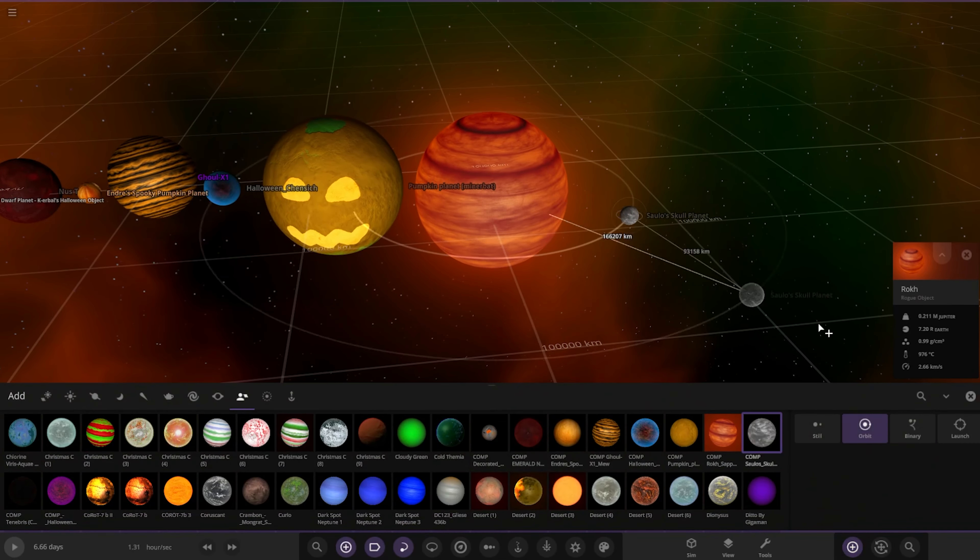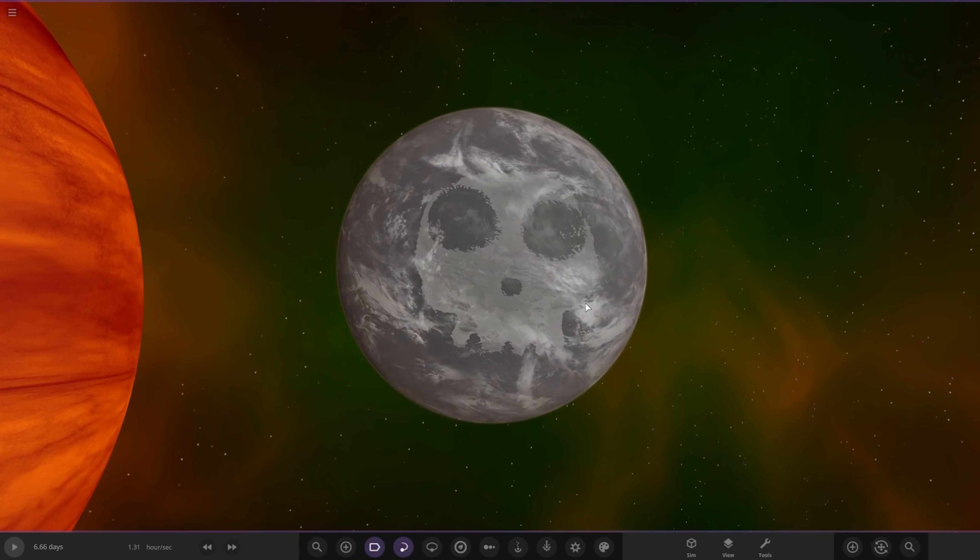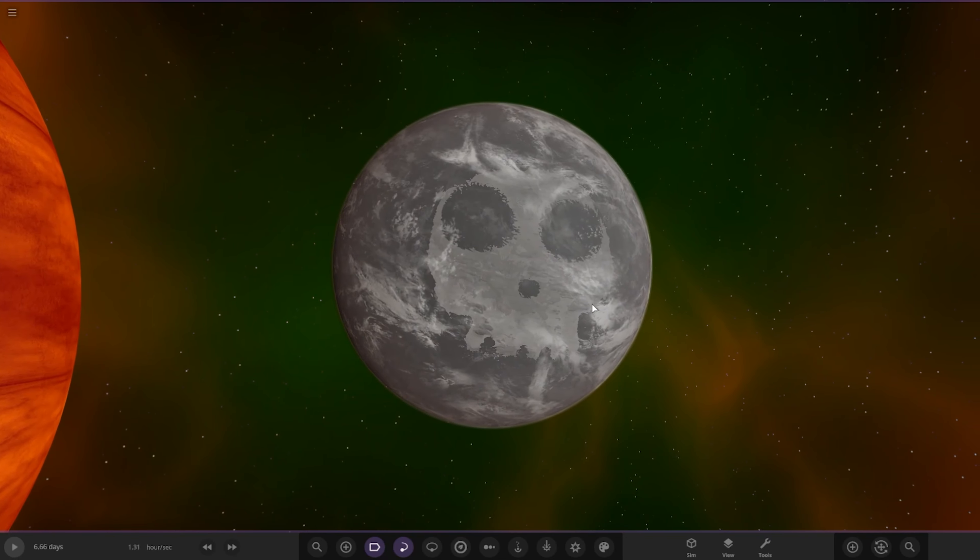Next up is Salo's object — a skull planet. The submission: it's basically a planet shaped like a skull, made by planetscaping. If you play the simulation the planet will lose its skull.